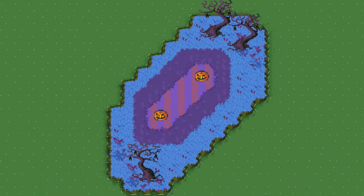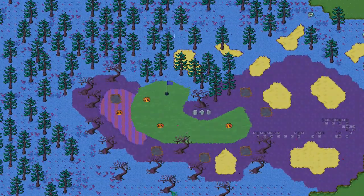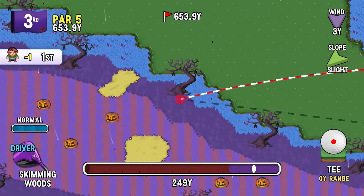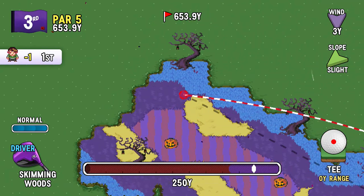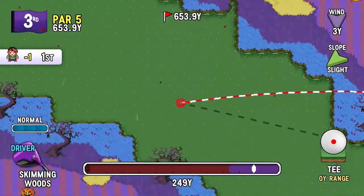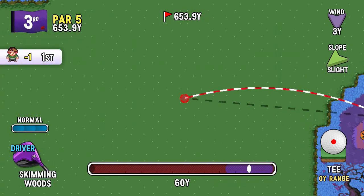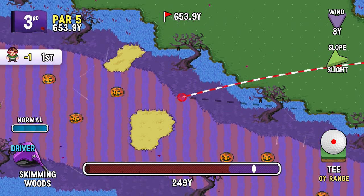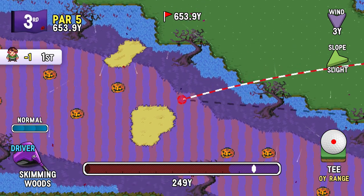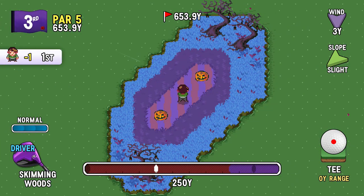So based on that sort of hole design, this could very well be the toughest course yet. Ooh, look at all those trees in front of the green. Power 5 though, so we got some leniency going on here. I do have my skimming woods, but I don't know where it's safe to try and skim across the water. Especially since I don't have a full camera examination mode for the entire hole.